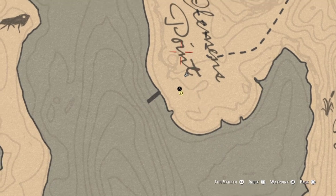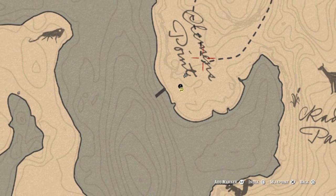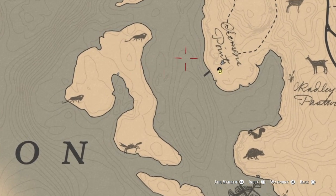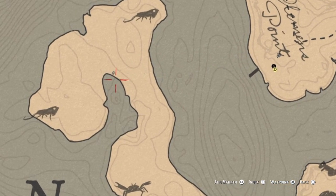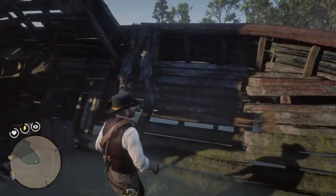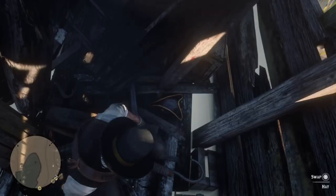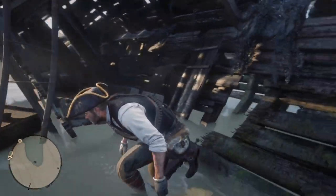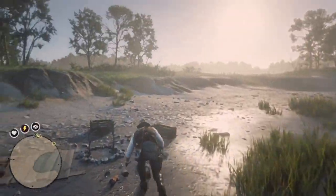For the final item you need to get to the island just west of Rhodes. You can actually ride over on your horse as it isn't that deep, but a boat is quicker. Go over to the other side of the beach and you'll find a ship or boat that's quite messed up. Go in and make your way to the back, and you'll find the tricorn hat — like your old navy admiral kind of hat. Out of all the hats it's probably my second favorite.